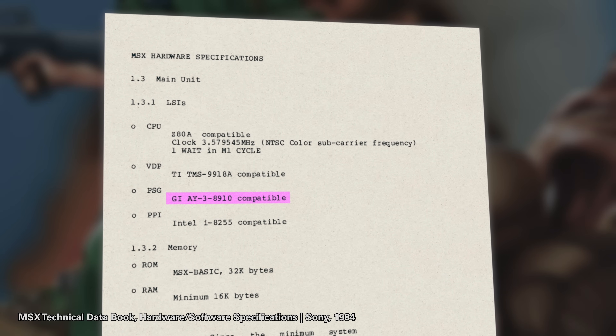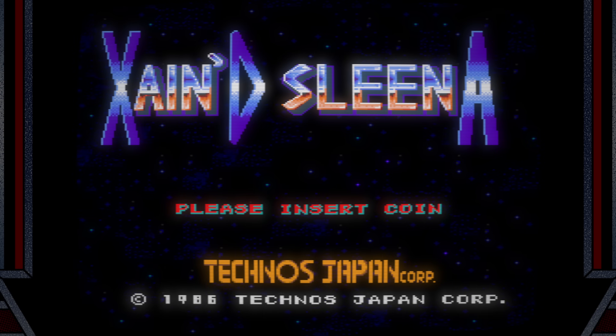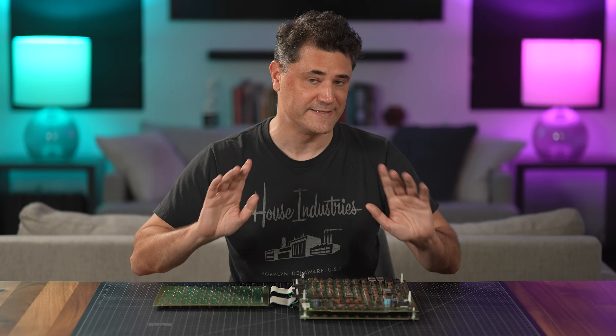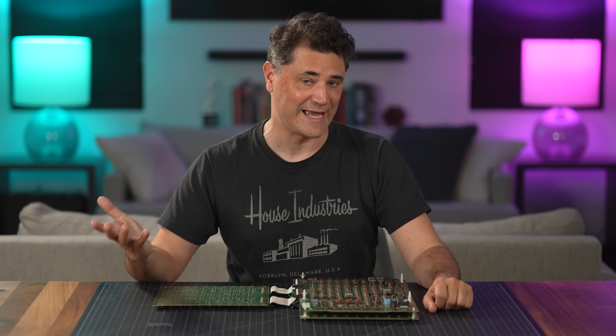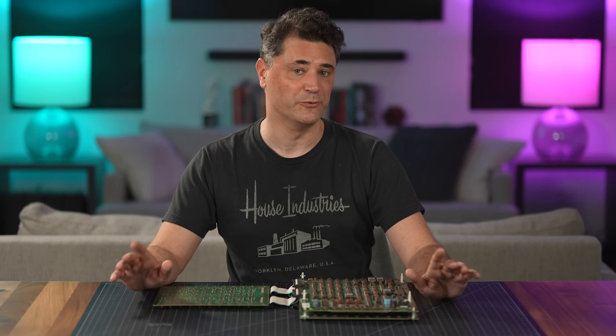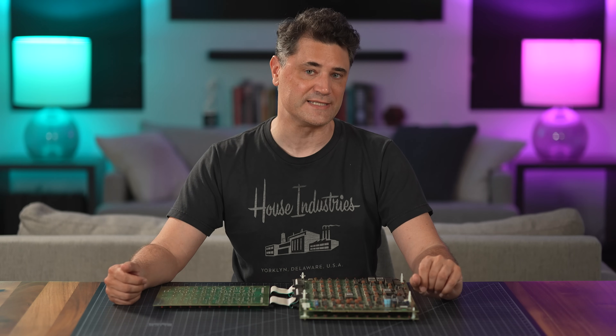But I have zero evidence to back that up and no such computers seem to exist. Instead, the OPN's niche ended up being in arcade hardware, being used in dozens of games from most of the major manufacturers of the time. So, does Commando use both cores of these two chips, and if so, what for? That I'll want to find out pretty soon, but first let's compare the capabilities of each to the Commodore 64's SID.